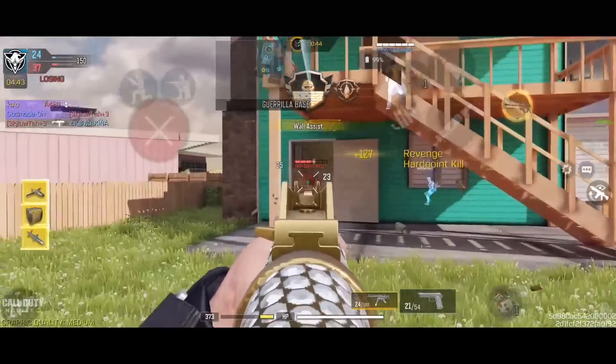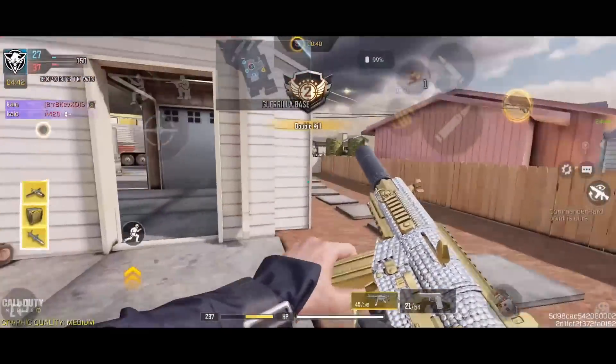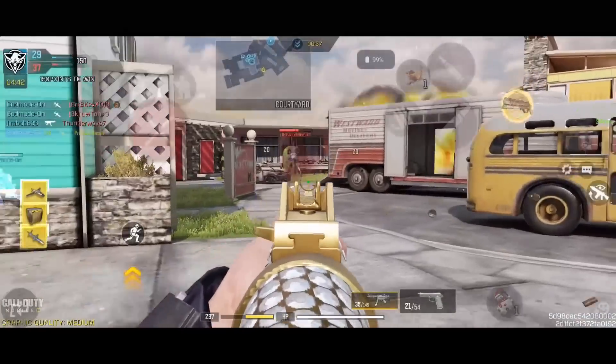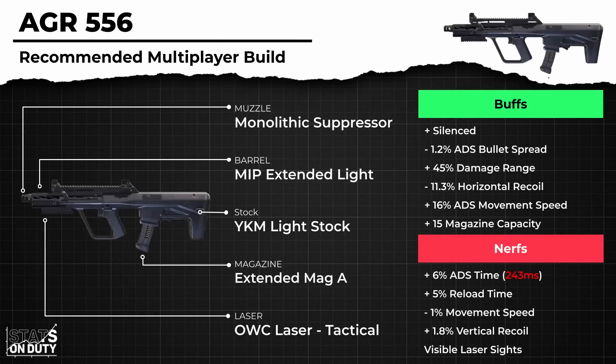Although the AGR does have some problems of its own, first of which being the reload time, which is not just slow for SMGs but slow in general — even assault rifles reload faster than it. Also, while the overall recoil is easy to control, there is a decent amount of kick on the initial shots, which can throw you off, especially with the high visual shake on the base variant.